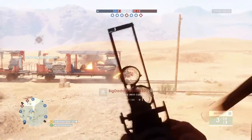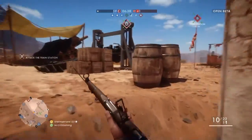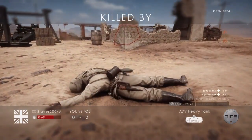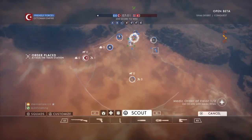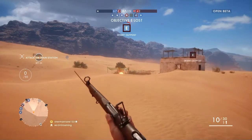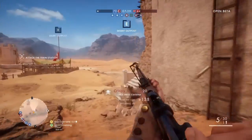Now moving to the Support class. I think the Support class needs a little more love, like the Medic class, because they need more anti-tank weapons — there are tons of tanks on the field. The first Support gadget is Trip Mines, basically a booby trap you place down. When someone walks onto it, they blow up. There are a few variants: Incendiary, High Explosive, and a clustered version.